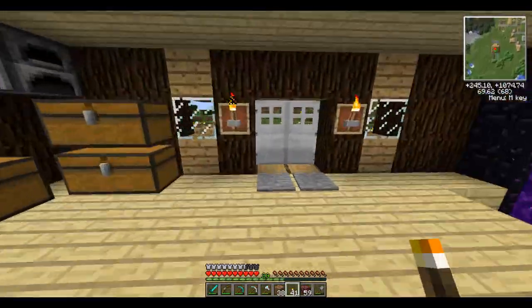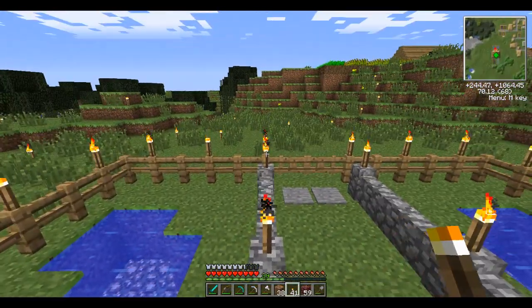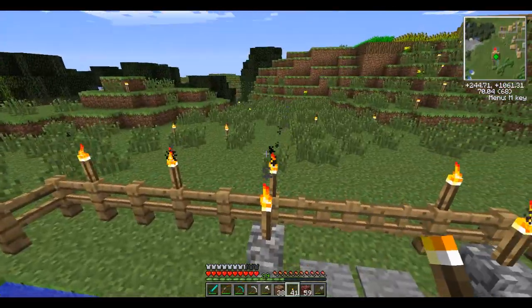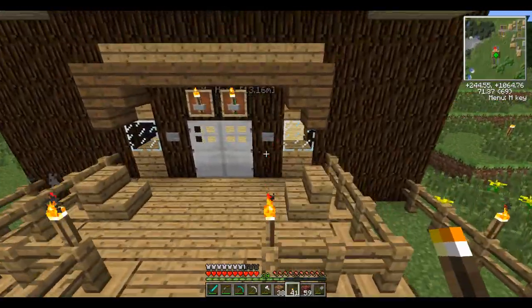I was also planning to make an infinite snow generator. I'm not sure if it works in swamps though. What type of biome is this? Plains - dang it. The problem is snow golems, they don't create snow in plains biomes. There's a forest biome in that direction though, so I can always just make it there.